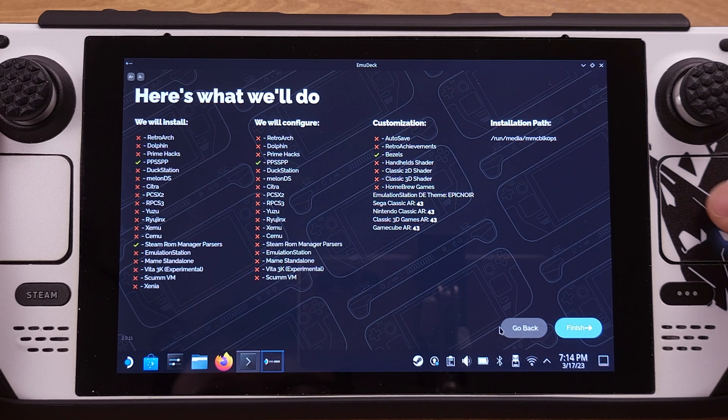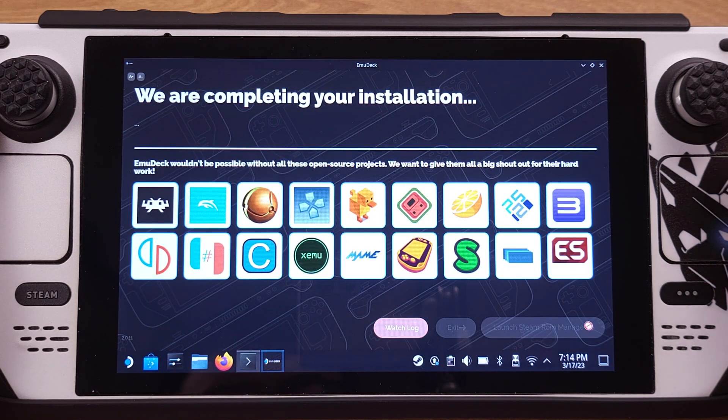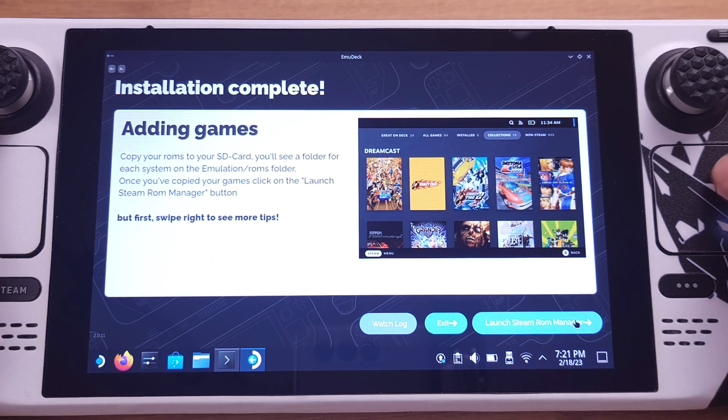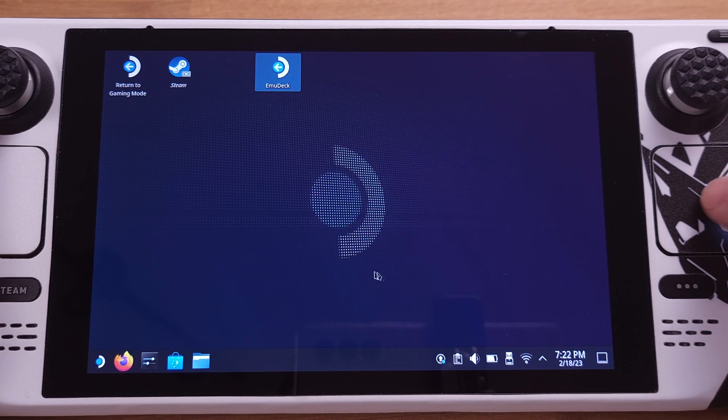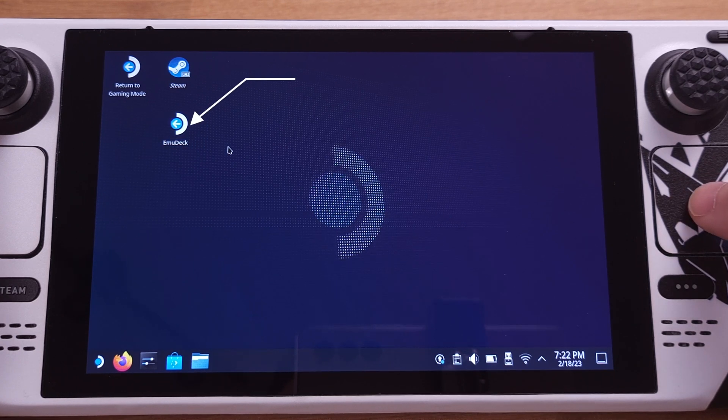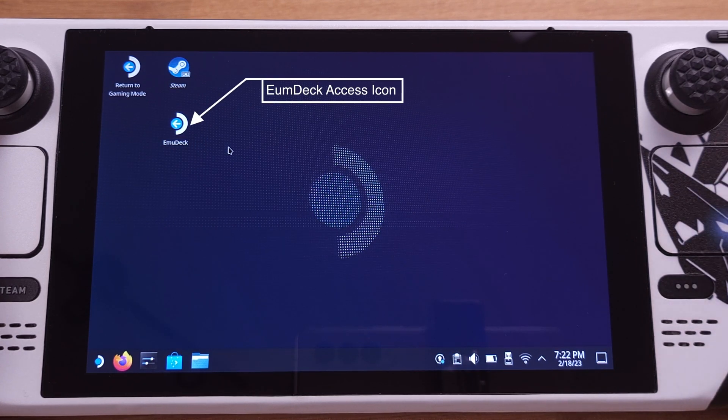After you verify everything is correct on this page, click the Finish button to process the installation. EmuDeck will now start processing the installation — it will take about two minutes to complete. After everything is done, we can click Exit. The original EmuDeck installer icon on the desktop is now changed to the EmuDeck access icon. That's all for the EmuDeck installation.